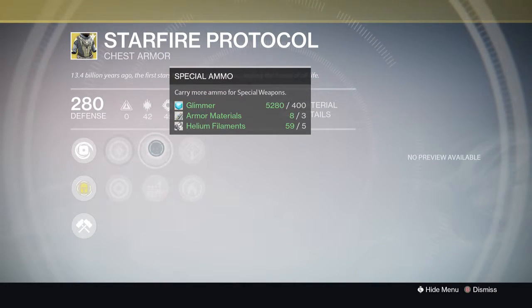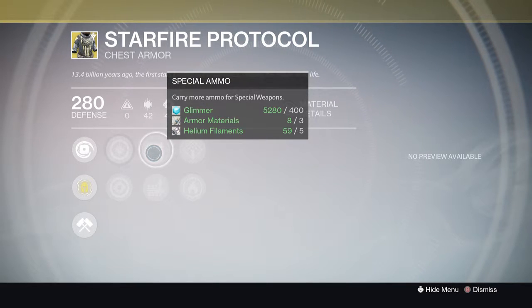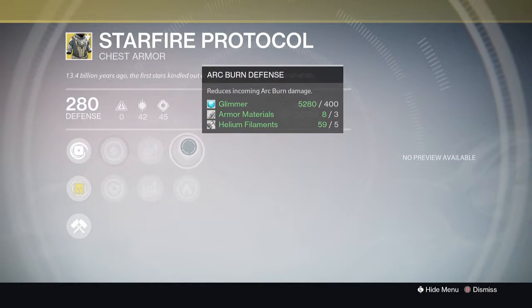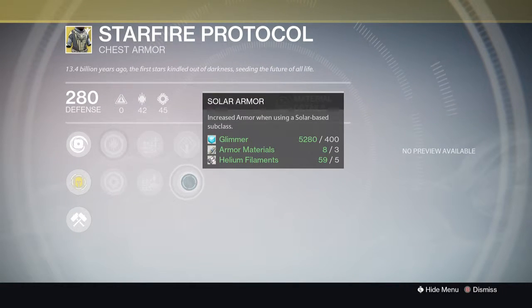For the armor perks it's Special Ammo and Heavy Ammo — snipers and rockets. I'd probably go snipers if you enjoy sniping, though reserves have been cut down a lot. Even with a boost you can carry about 17, which is only two more than normal. There's also Arc Burn Defense and Solar Armor — an odd combo — so you'll have reduced incoming arc damage or increased armor when using a solar subclass.